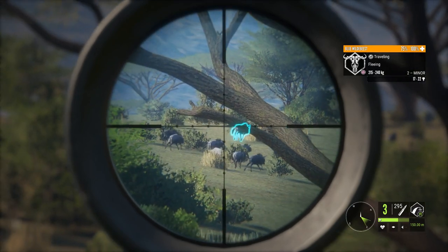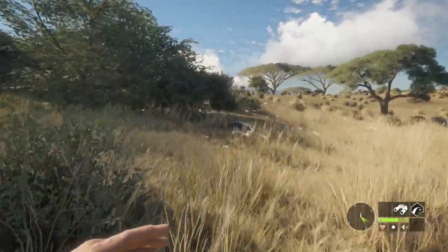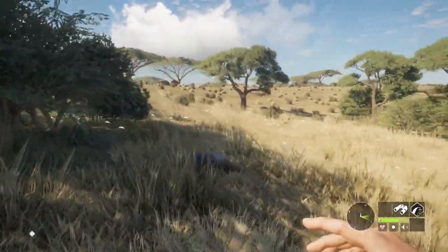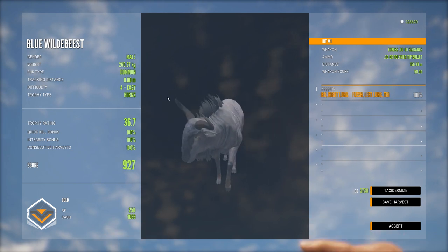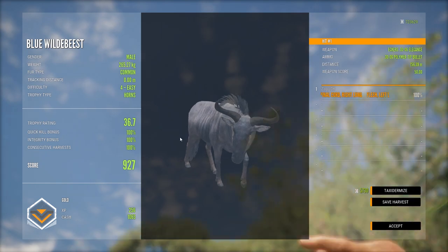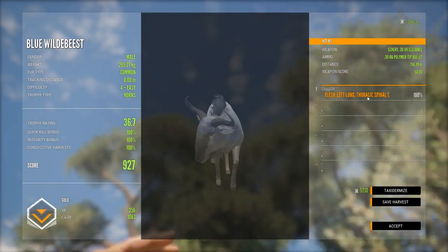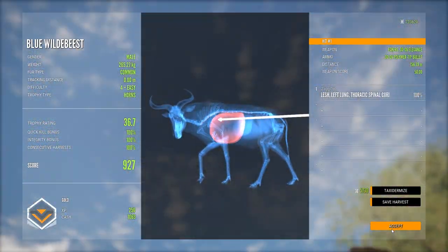Anything else interesting out there? Let's have a quick peek at this level four wildebeest. Just a gold but it is a 927 scoring one - a huge gold. We got a left lung, spinal cord, and right lung. I don't think we could have shot that very much better than that.